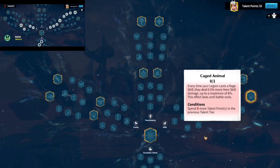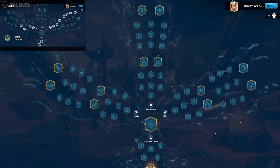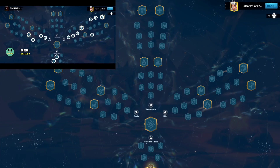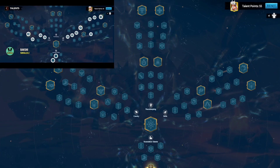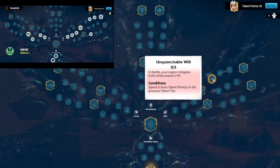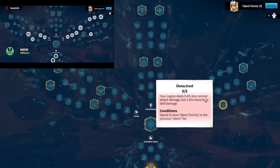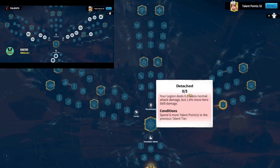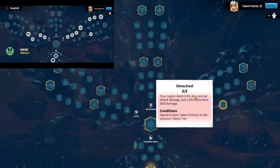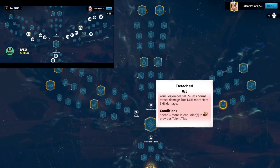This is talent tree number one. If you are a new player in the game, this is the talent tree I recommend you try — it's going to give you very good performance in the open field. Talent tree number two is known as Skills Two. This talent tree is pretty much the same as the previous one, except we took out the Unquenchable Will point and replaced it with Detached. I still don't know how reducing your normal attack is going to affect your rage regeneration — let me know in the comments if you have information about this.